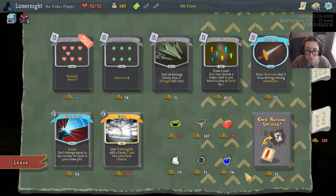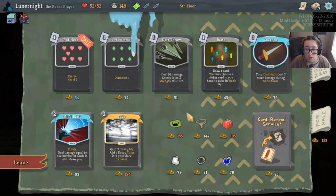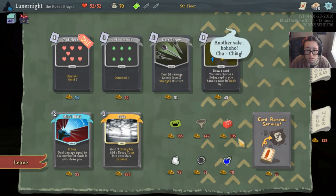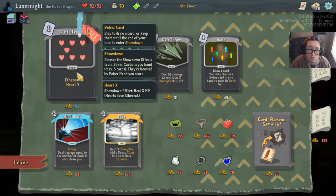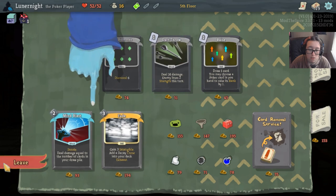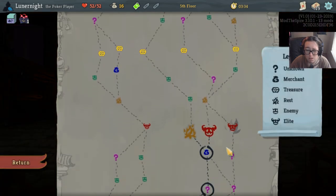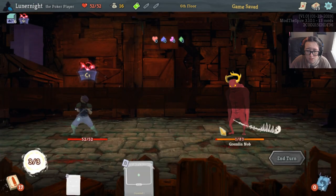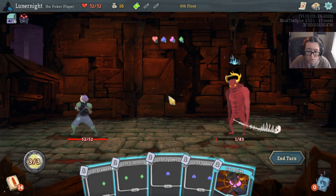Your diamonds deal two more damage during showdown. Deal 16 damage. Enemy loses two strength this turn. You may choose a poker card in your hand to raise its rank by one. Seven of hearts. My brain. Ow, my brain. I've got two pair — doesn't matter, he's dead.